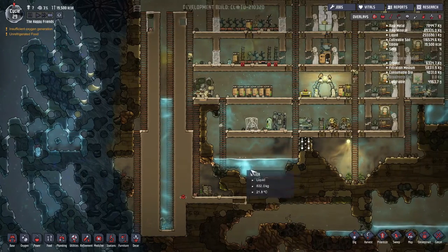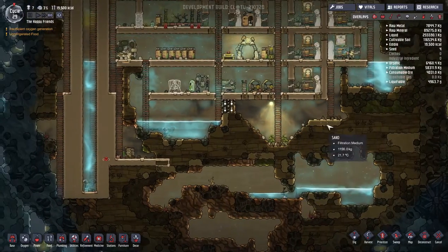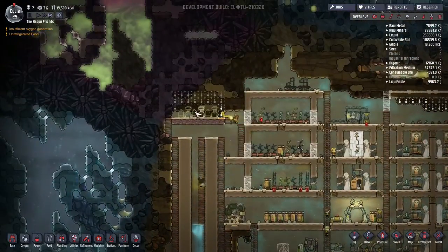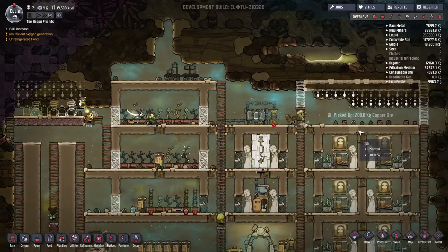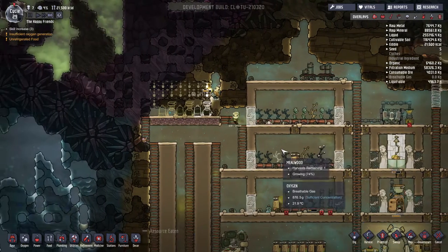We're going to get ourselves some more copper, and we're going to start processing this water into oxygen properly and hopefully distribute it in a way that also helps with temperature cooling.